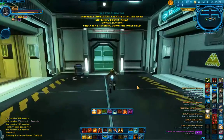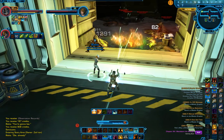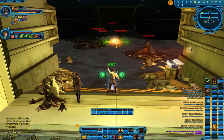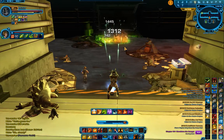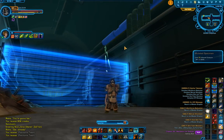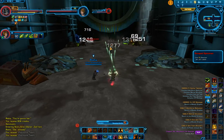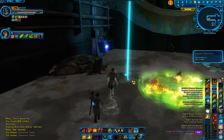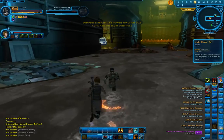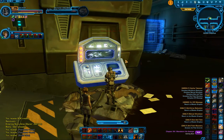Down here we just have some really easy trash mobs. I'm in Saboteur spec right now, which gives me a bunch of extra AOE damage. As a gunslinger, sweeping gunfire is very advantageous for this particular setup. CZ-198 has a lot of weak-type bad guys that die really quickly to this AOE. I've found that using things like assassins, especially in their stealthy branch, or characters that focus on single target damage, don't get through these quests quite as quickly and easily as ranged AOE types do. Having that AOE spam will definitely shorten your time considerably.